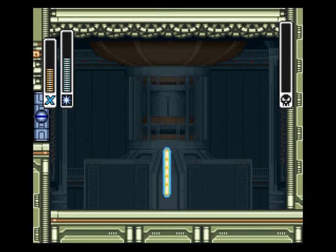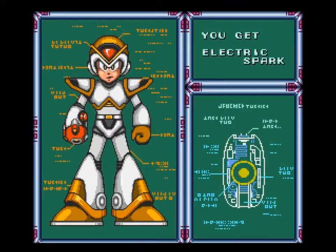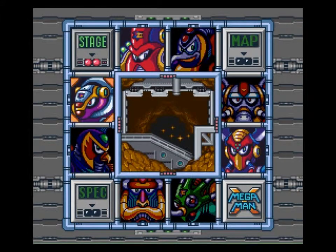If I could check how long we've been in this level I'd probably do a second stage, but I'll just save it for the next episode. We'll do one boss per episode. You get Electric Spark — pretty good attack. That was Spark Mandrill and that's the end of this episode. Like, favorite, subscribe if you want. I'll see you all in the next episode. Bye.